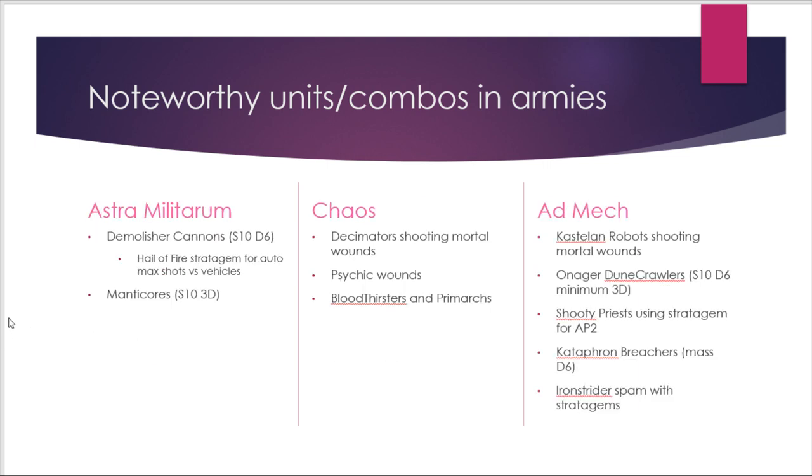Astra Militarum don't have many options but the ones they have are very good. The number-one table threat is the Demolisher Cannon on Tank Commanders — hitting on 3s rerolling 1s, and in Grinding Advance they can shoot twice. Using the Hail of Fire stratagem for 2 CP they auto-max their shots against vehicles, so 12 shots on 3s rerolling 1s at strength 10, D6 damage, minus-3 AP. Manticores at strength 10 flat-3 damage also deny your Grim Responsibility value, and Hunter Killer Missiles are flat-6 damage — scary despite being limited to one shot.